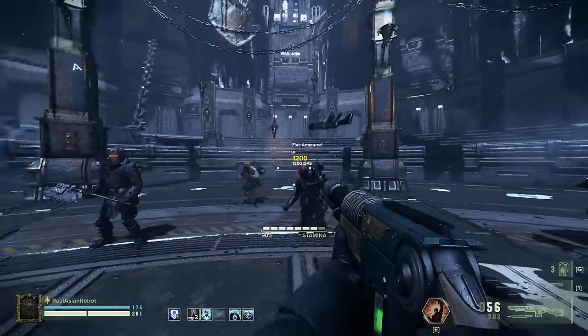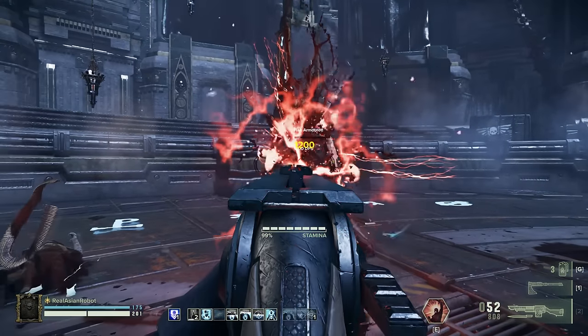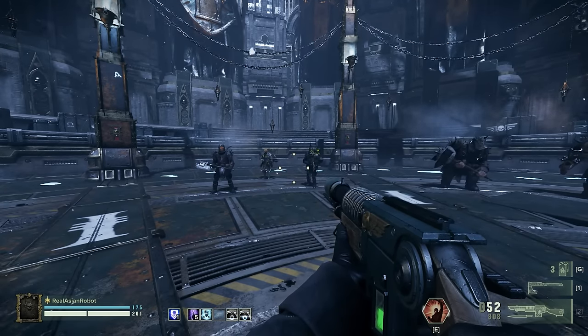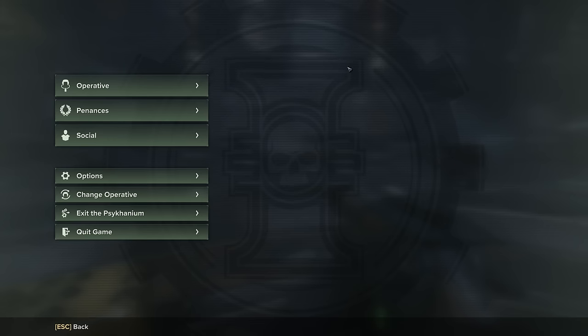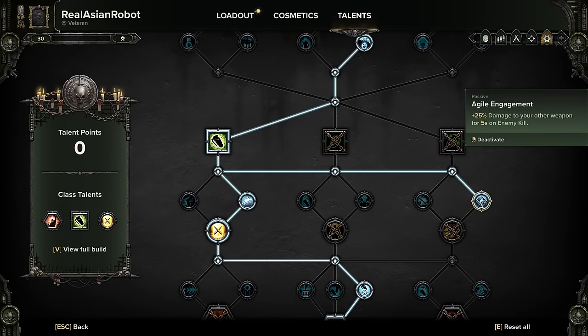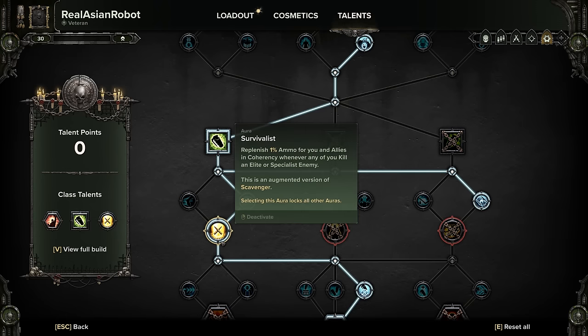Why is Agile Engagement so necessary? If you kill with your lasgun you get Agile Engagement. If you then kill with your bayonet, it will trigger Agile Engagement again. It's a never-ending cycle of Agile Engagement without ever switching off your ranged weapon. This is very powerful because that extra 25% damage boost helps you so much in the field. Agile Engagement is crucial for this build, and the melee damage boost helps your bayonet too.